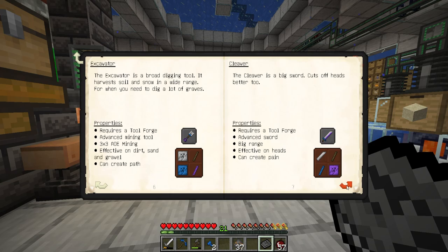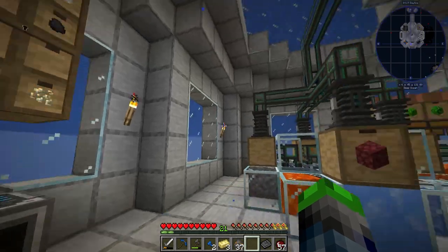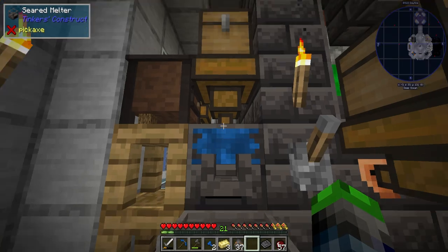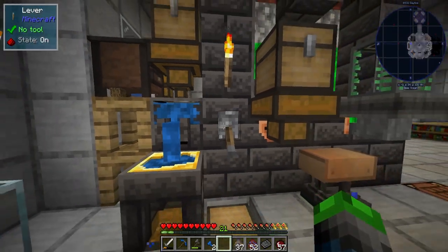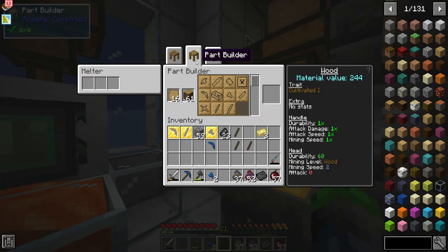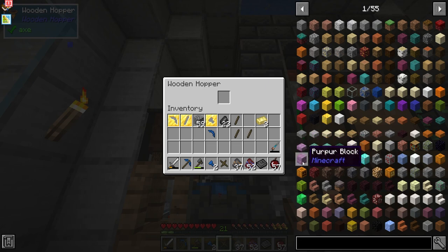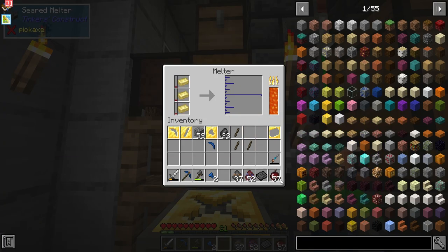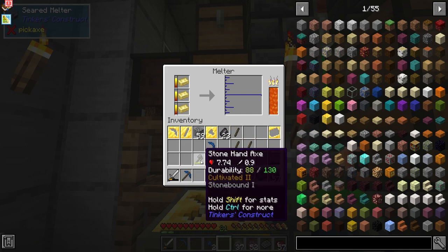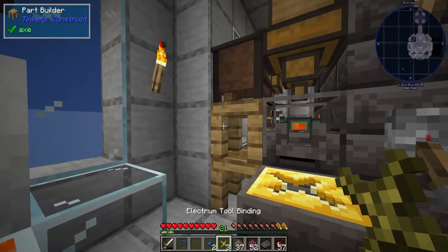Now we need to make the binding. It looks like Electrum is actually going to be a pretty good idea because it gives us a boost in mining speed, so let's make the bindings out of that — which means we need to make another cast. We're going to turn the rest of these into ingots, grab one here from the part builder, so binding. I'm going to grab some gold real quick. We got some binding here, we're going to get the Electrum smelted up, and then we're just going to make three of them — we'll replace the one on the pickaxe, make our new hatchet, and then make the Madoc. We got the Electrum — very cool. We got the three of those guys that we need.